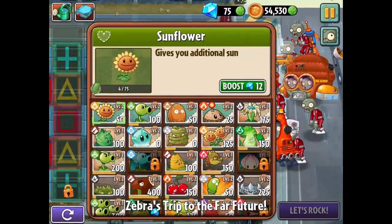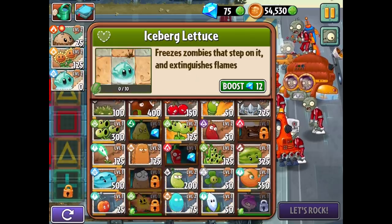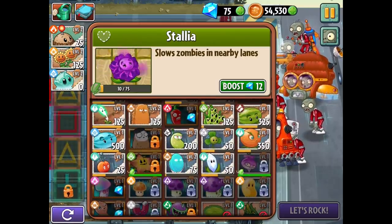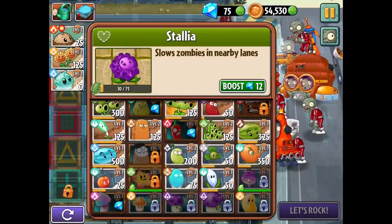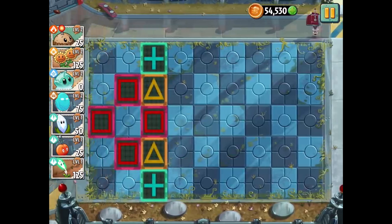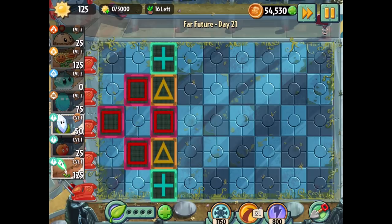We'll do what we can — definitely a twin sunflower combo with the potato mine and iceberg lettuce. Maybe we'll get the Stallia, though I'm not sure how worth it that'll be. I'm thinking something like lightning reeds to get ourselves built up in the beginning might be worth our while. Let's try this out and hope for the best.